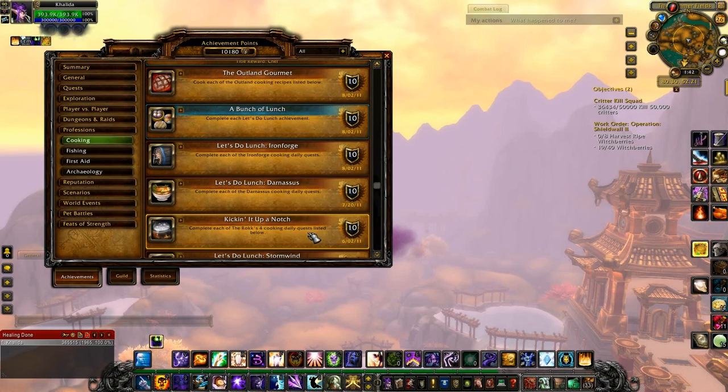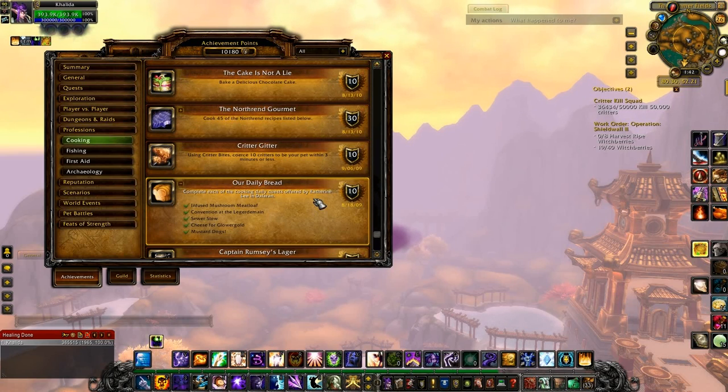The next one is Our Daily Bread, and that one is to do each of the cooking dailies offered in Dalaran. This is the Alliance one — the Horde version has a different NPC but I believe they're the exact same dailies. They're all really easy, you don't have to go very far unlike the Outland ones. Some of them you can even stay right in Dalaran.